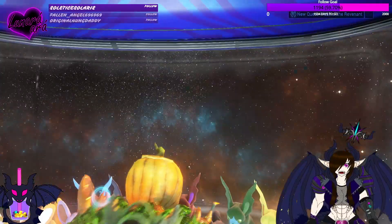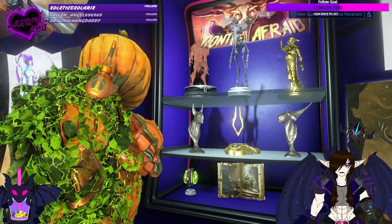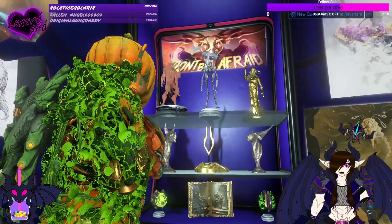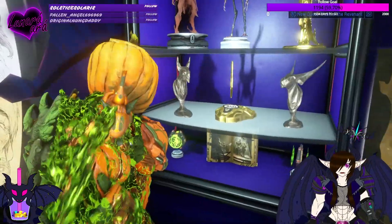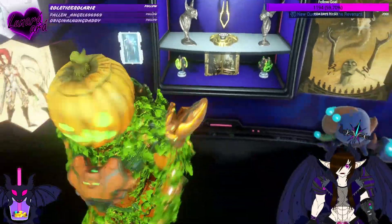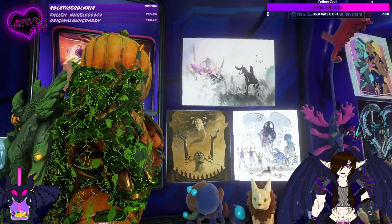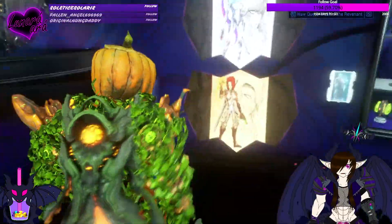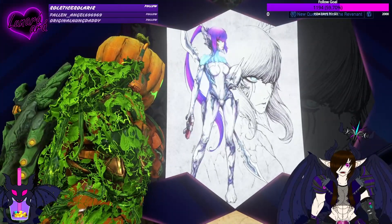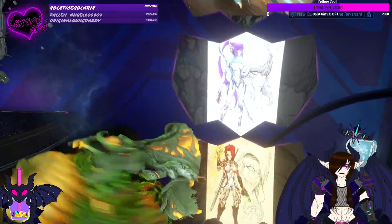Over here we have a couple of statues: the Erra noggle, the Deviri gold statue, the Kubrow and Kavat statues, Rel's Donda, the book, some decorations, and some more posters. There are some really nice posters here too — I really like this artist. I don't know who they are but I really like this art; I think it's really pretty. I believe they did this one down here as well.